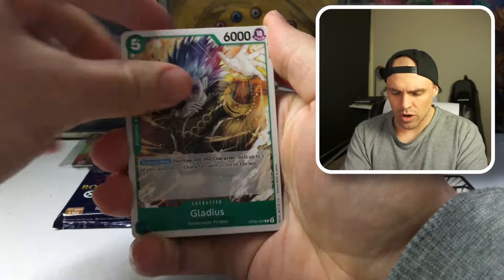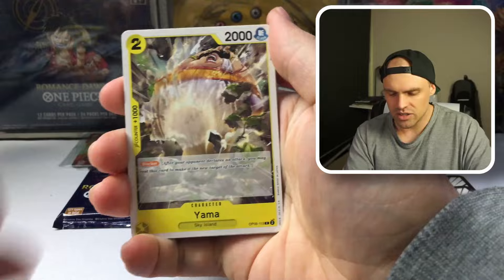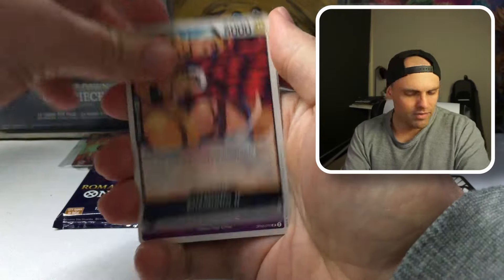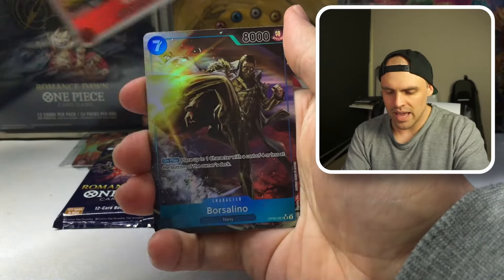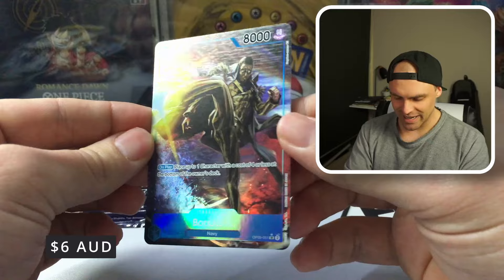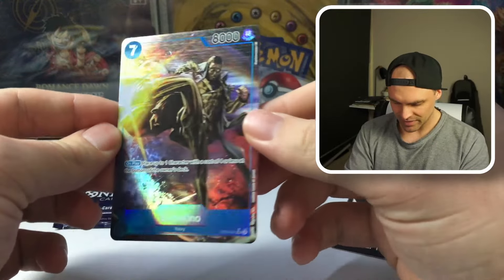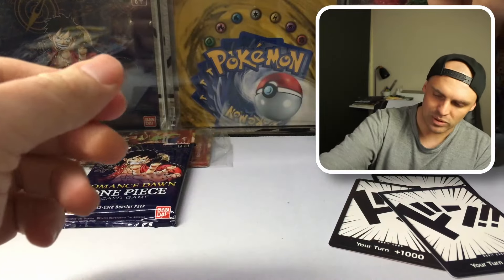Going into OP05 here. We've got a Stainless, a Birdcage — lock those things down — Mr. One, Stick Sticker, Meteora — favourite name card from the set — Ferenke Amorley. And there we go — another Alt Art in Borsalino! So this last box is nice: two Alt Arts in it. Much better than the regular old art right there. We will take that.